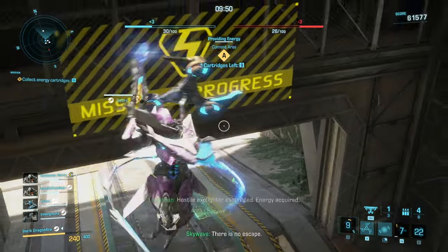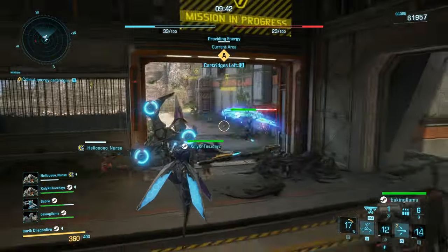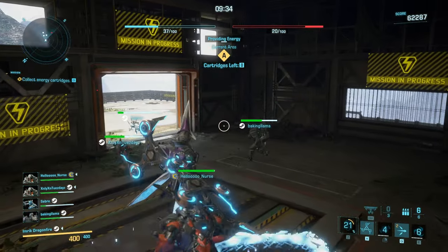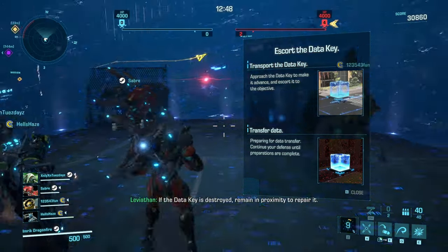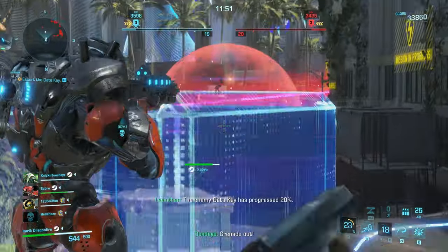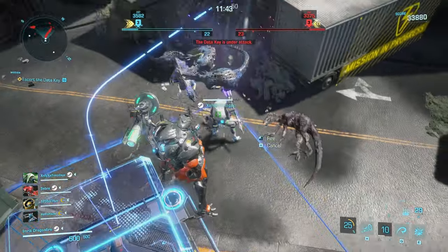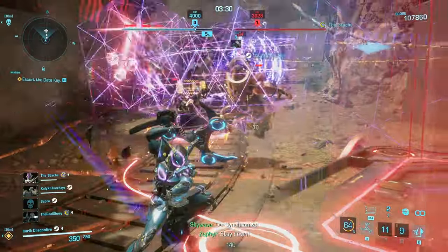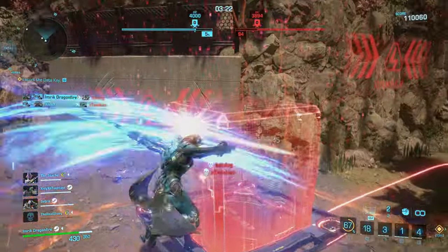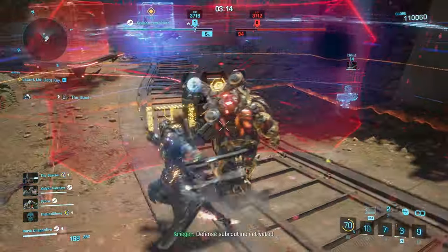Next up is Energy Taker, which is pretty much a mix of Call of Duty's Domination and Kill Confirmed. Staying in the zone spawns energy tokens that you pick up for points, and you can steal enemy tokens by killing them. The last event they call Data Key Security — I'm going to call it Payload Race because that's what it really is. You spawn with a cart that has a health pool, you stand on it to move it down the track while defending it from dinos and other players. As an old TF2 fan, this one made me feel right at home.